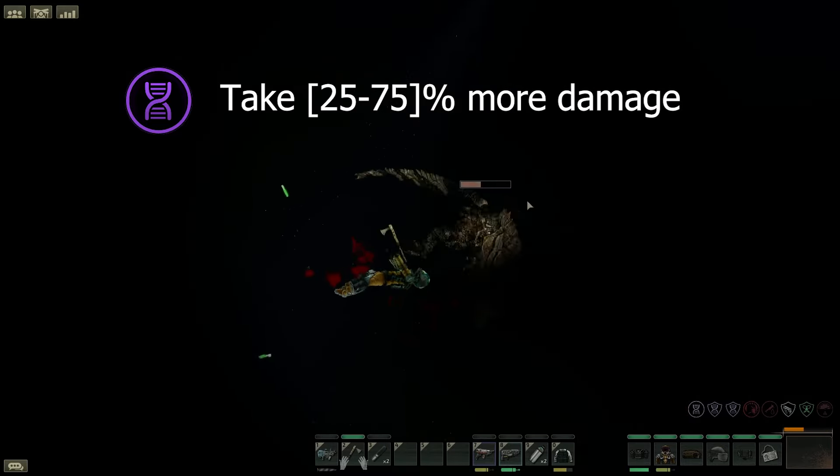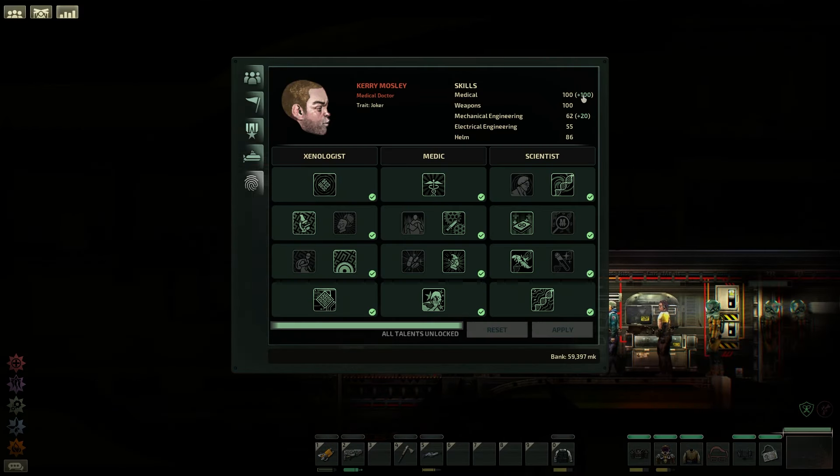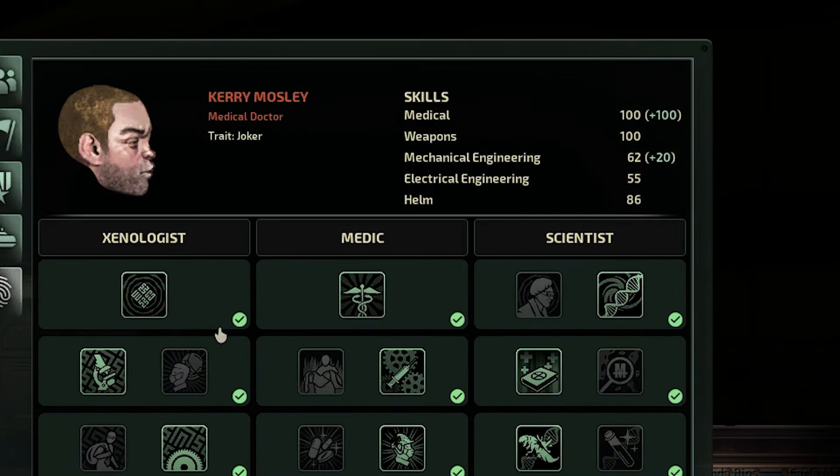After that we have xenobiology that will reduce medical effectiveness by up to 66%. Next we have outside influence that will apply psychosis constantly. On from that we have glass jaw, which will reduce your stun resistance by up to 75%. After that we have decrepify that will reduce your health by up to 25%. Moving on we have muscular dystrophy that reduces your melee damage output by up to 50%. And lastly, possibly the worst one, we have inflamed lung that reduces your vitality by 50 over time.